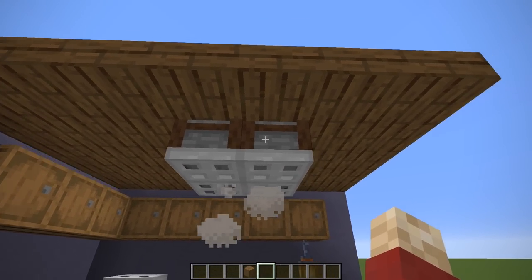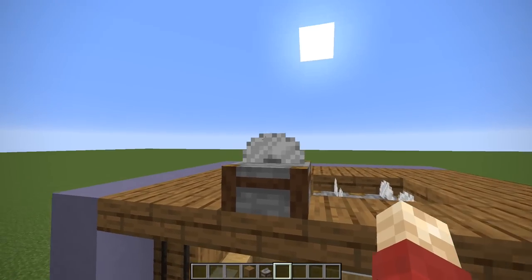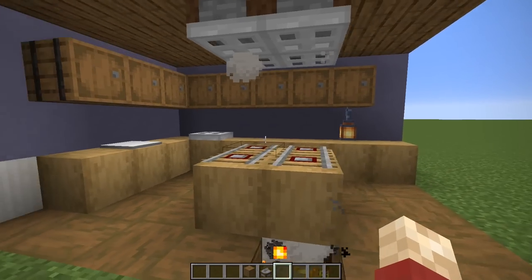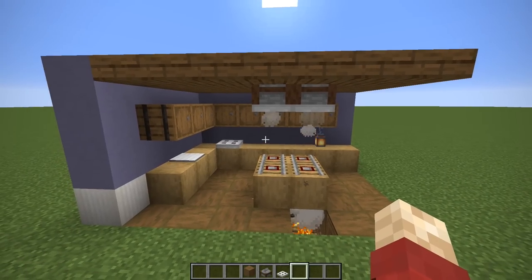which you often see in real kitchens — a really cool design using the stone cutter. You wouldn't want to use the top half, but if you have a half slab ceiling, you can have the bottom half hanging out. Then, coupled with an iron trapdoor, it looks like a really cool extractor fan. So there are three little techniques in there.